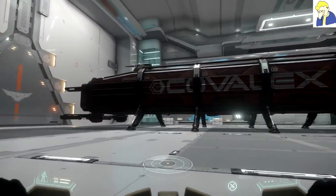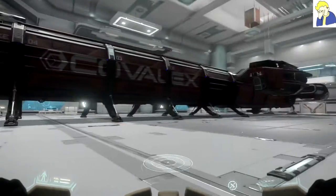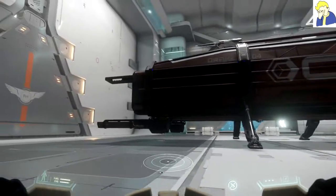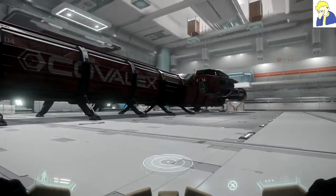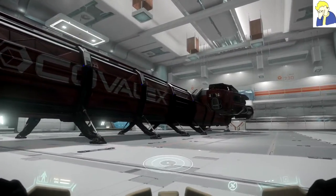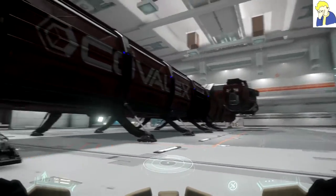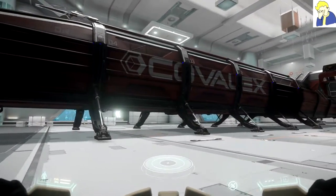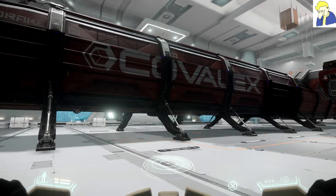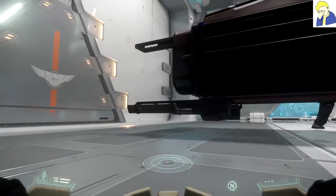Hey there everyone, Palo here, and welcome back. It's time for another Star Citizen video, and today we are getting to know the Drake Caterpillar. If you watched my 2.6 update video, I did a little rough breakdown on this ship, but today we're going to be going into it a lot more in depth. We'll see all the rooms, all the neat little features, the design specs, what they're aiming to do with this ship, what it can currently do, and so on.